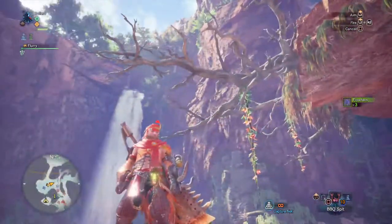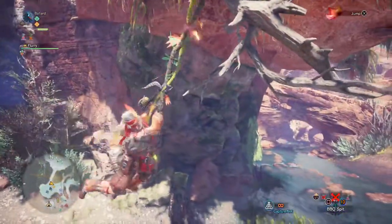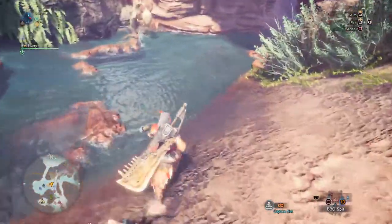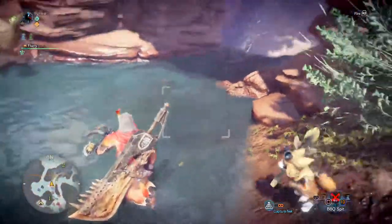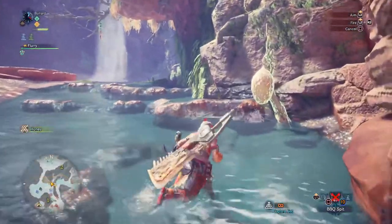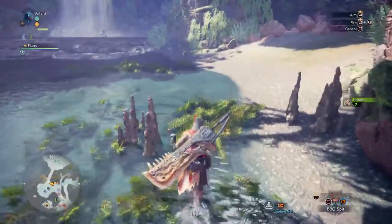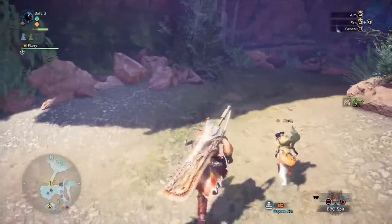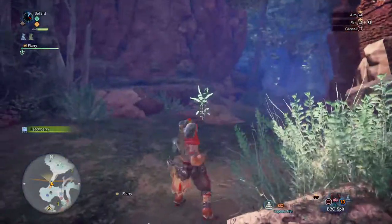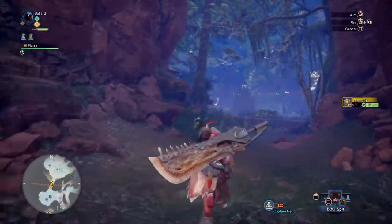Something up there is making noise, I wonder what it is. See if I can jump on these and swing across - keep your feet dry by swinging across. There's a waterfall bit here and some honey as well, always useful for making mega potions. These new maps are mesmerizing. There's another one of these guys that go red when the monster goes nearby - omen flies.